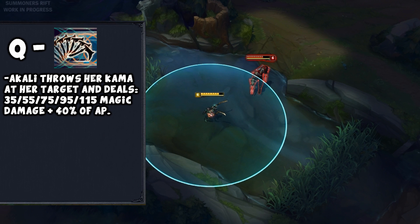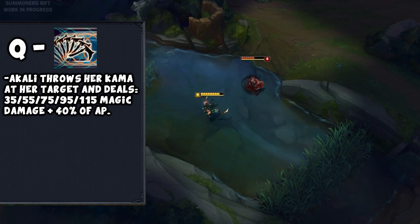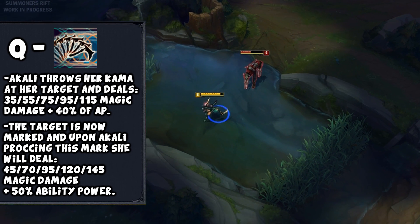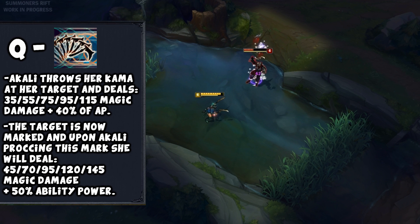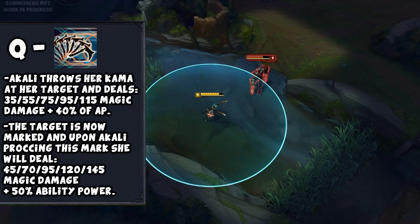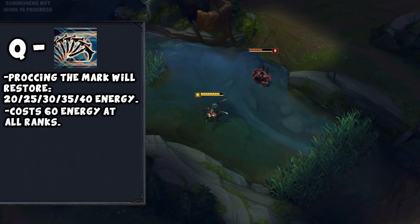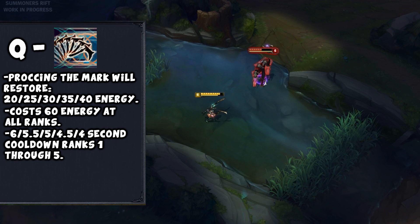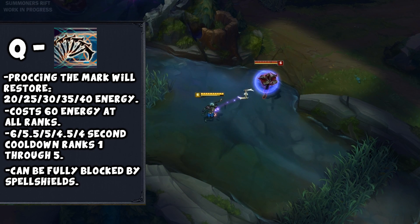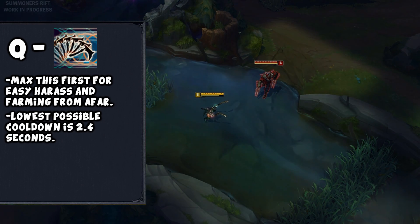Her Q is Mark of the Assassin. Akali throws her kama at the targeted enemy dealing 35/55/75/95/115 magic damage plus 40% total ability power at ranks 1 through 5. The target is marked, and upon Akali hitting them with a basic attack or her E, it will proc the mark, dealing 45/70/95/120/145 magic damage plus 50% total ability power. Proccing the mark also restores 20/25/30/35/40 energy. Its energy cost remains at 60 at all ranks, and cooldown is 6/5.5/5/4.5/4 seconds. This can be fully blocked by spell shields, though if the mark is already applied, spell shields won't stop the proc. Max this first — the lowest possible cooldown is 2.4 seconds.